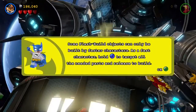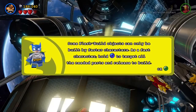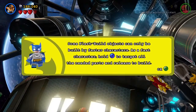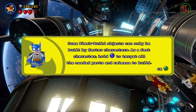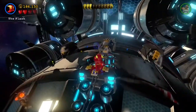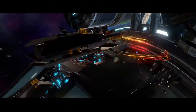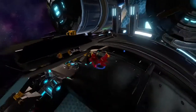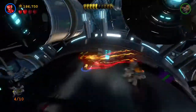Some flash build objects — I'll have this thing built in a flash. Go on Cyborg, you finish it. A flash, a flash! He's gonna have it done in a flash! Good grief — how did I get stuck with you guys? Some flash build objects can only be built by faster characters. As a fast character, hold X to target all the needed parts and release to build. That's cool, I like that. Five out of five. Minikit acquired.